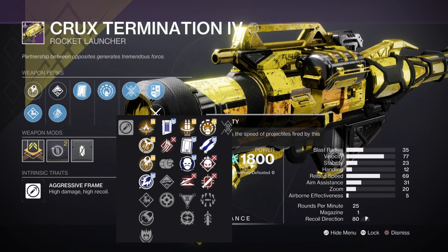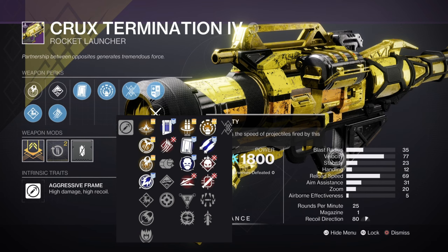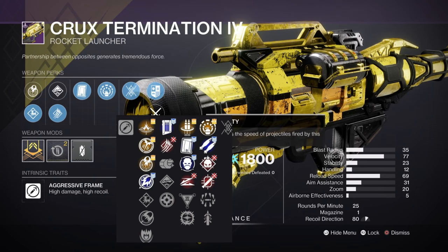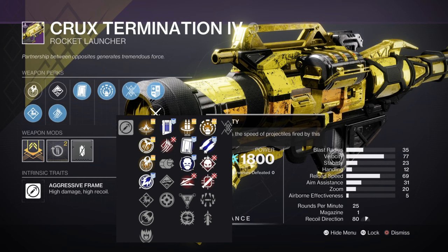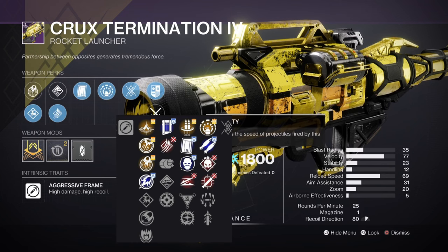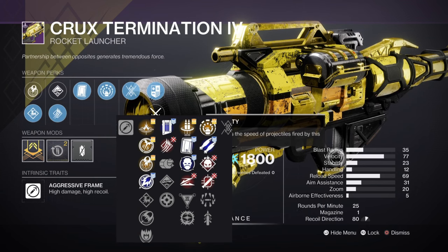Velocity increases the speed of projectiles fired by this weapon. This rocket launcher does not have built-in tracking, so you need to make sure you hit your target or you're going to lose so much damage. Velocity will help you hit the target you're aiming for. There are multiple types of bosses — wizards, ogres — some are skinnier and harder to hit. The faster your velocity, the quicker that rocket hits its target. This and reload speed are the two best stats you need on this rocket launcher.